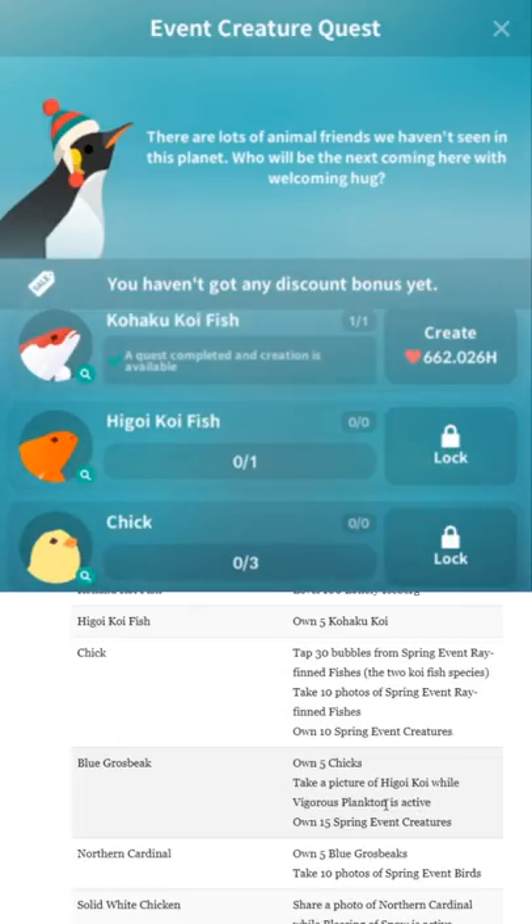Higogi Koi Fish — there's no currency in this event. You just use Vitality, which seems like it might be nice.